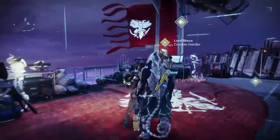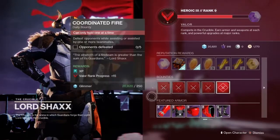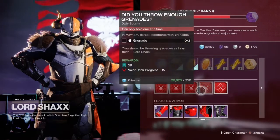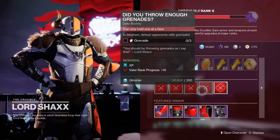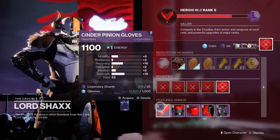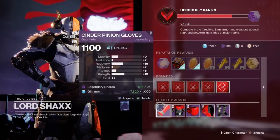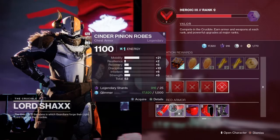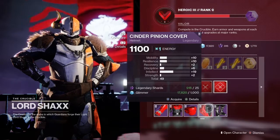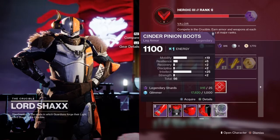Lord Shaxx is selling bounties: Coordinated Fire, Light Bearer, Into the Light, and Did You Throw Enough Grenades Guardian. His armor — on Warlock — he's got 53-stat roll gauntlets, 53-stat roll robes, 49-stat roll helmet, and a 56-stat roll boots, which is actually not bad.